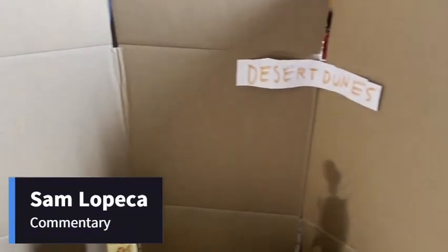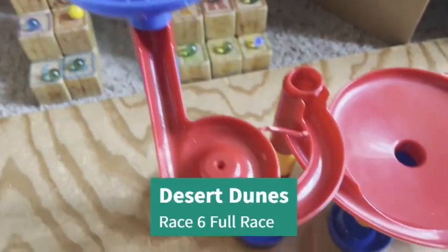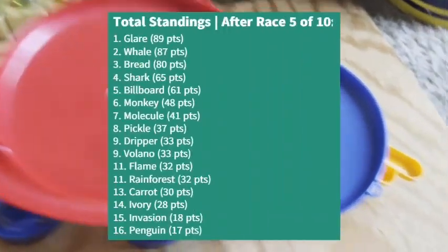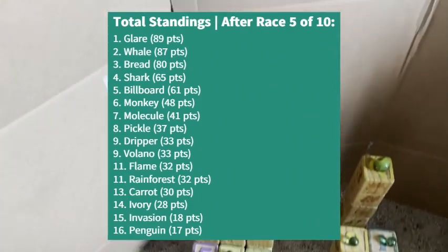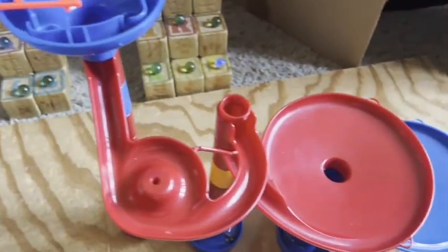Welcome into the Desert Dunes. It's time for race number six — the full race here at Desert Dunes. Let's take a look at our total standings right after race number five. Glare holds a two-point lead over Whale, with Brad in third place and Shark in fourth. We're about to head over to the 15-lap shootout here at Desert Dunes.